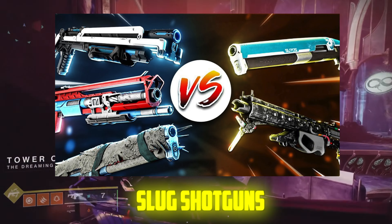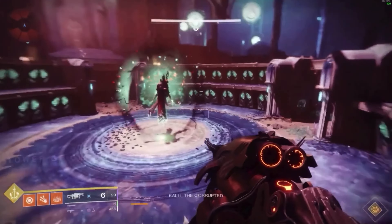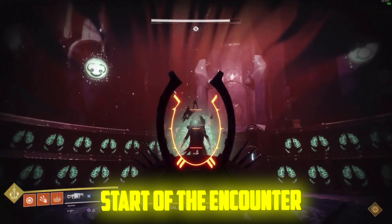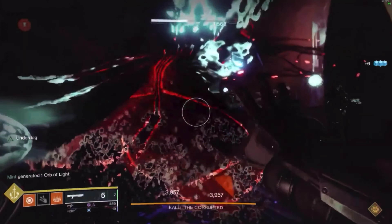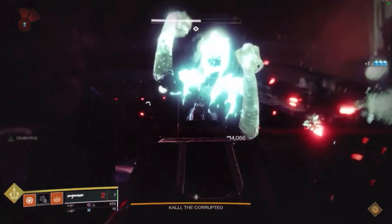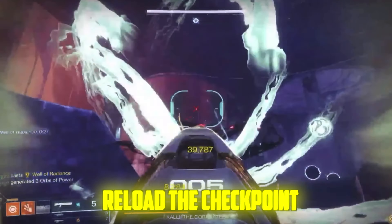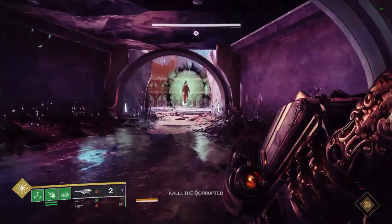For your loadout you can use slug shotguns and a Tractor Cannon, and one person in your fireteam needs to use Anarchy. You can cheese the encounter by shooting an Anarchy shot at Kali — you want to do this at the start of the encounter when a shield first drops down. If you do this correctly, Kali will teleport to the front right place and she'll stay in the same area as long as you do enough DPS. Once you've killed the boss, all you need to do is reload the checkpoint on another character.